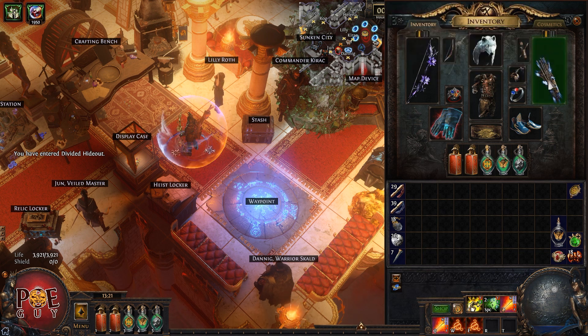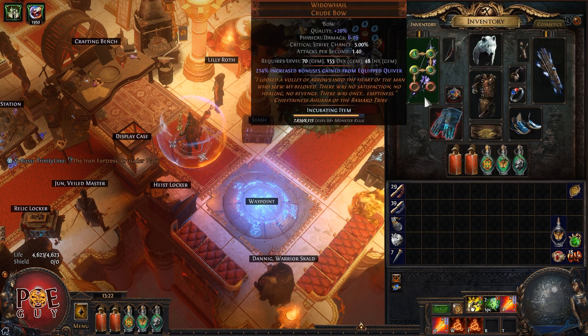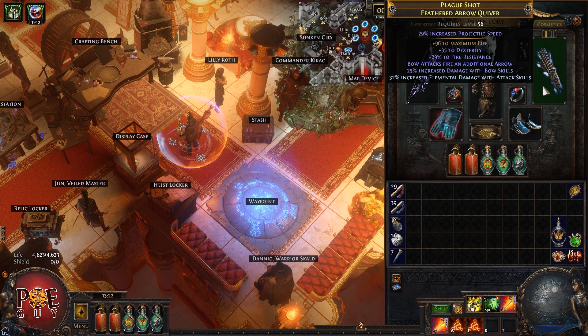It also has a lot of life because I struggled with life. Look at my life bar — this gives me close to 1000 life and helps me to sustain and remain alive in maps. So I use this Widow Hail. It also gives me more damage with bows, more life, more free arrows, and elemental damage. It's just great.